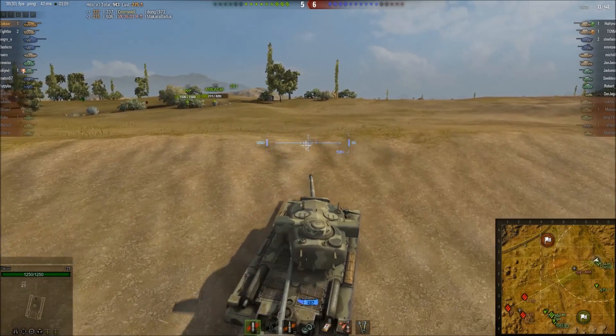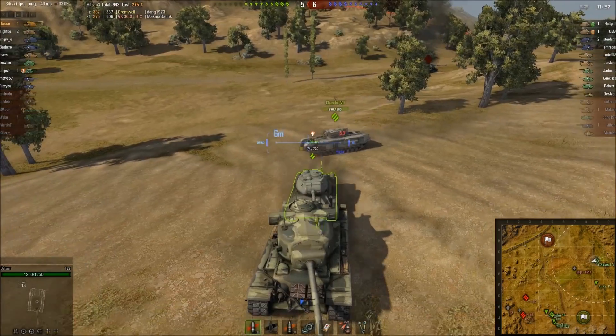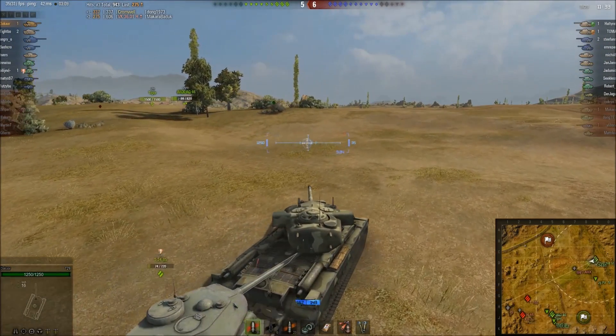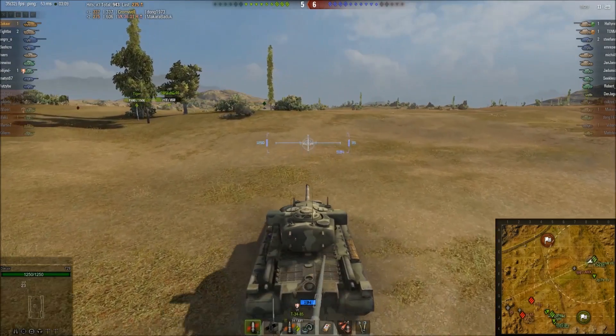This isn't right — this T-34-85 behind me is pushing me up the hill. What would he have done if I had got up the hill and I was being stared down by 2 heavies or something? Not to mention the damage he could cause himself by trying to ram me.